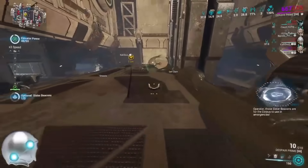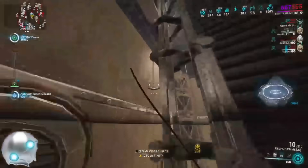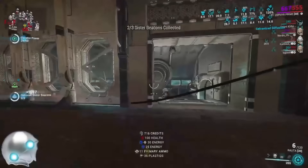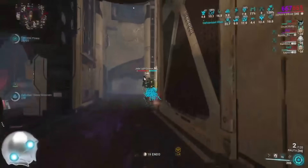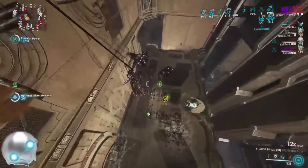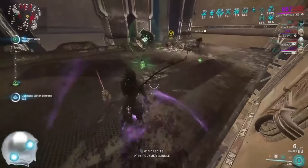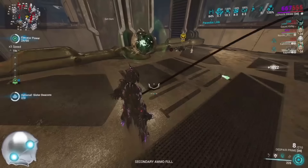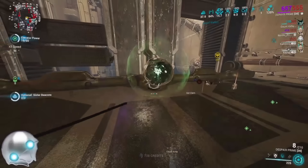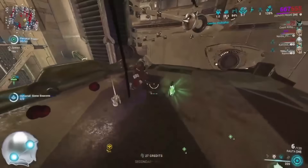The key to getting the most overcharge from your overcharger cells is to take every secondary overcharger and use it only when the elevator is no longer currently overcharged. To put it simply: do not throw an overcharger at the elevator until it's about to be at zero. If the elevator is already overcharged, you only get 10 seconds from that cell. But if you wait until the elevator hits zero, you get 20 seconds of overcharge from one cell. So wait until it's at zero — you'll only be un-overcharged for about half a second, but you're getting 20 seconds instead of 10.